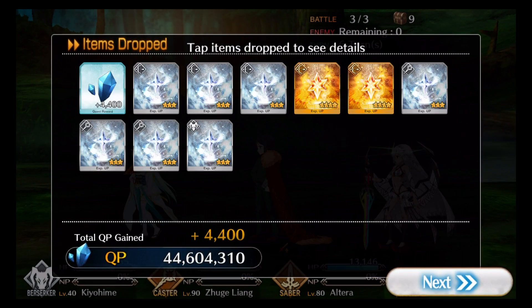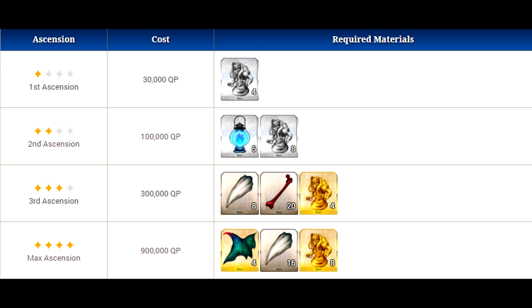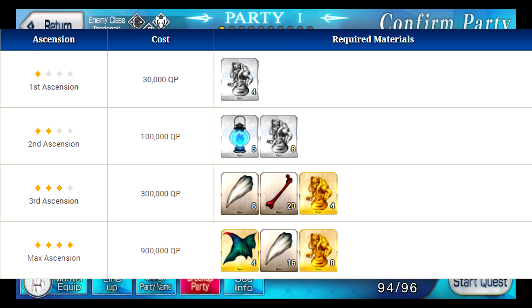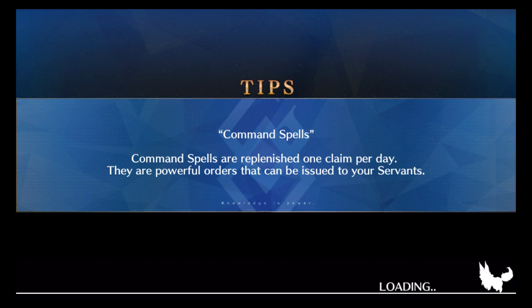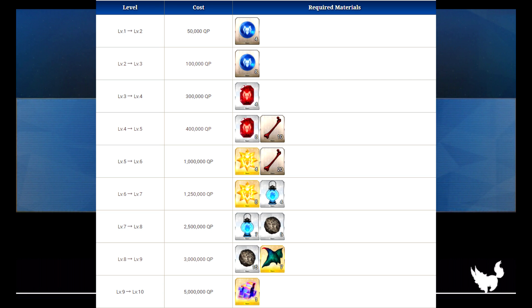Moving on to her ascension and skill enhancing materials — she needs a bunch of different things: lanterns, dragon fangs, bones, and scales. You're going to do a bit of farming to get these items; I'm pretty sure they don't all drop on the same quest so you'll have to split it up. For her skill enhancing materials she needs much of the same, except she also needs some seeds.